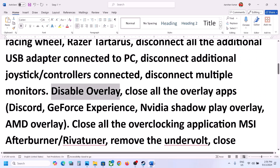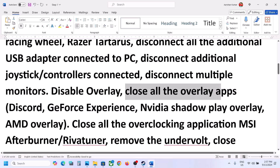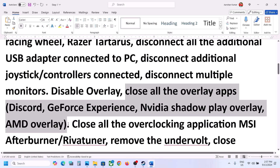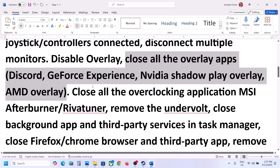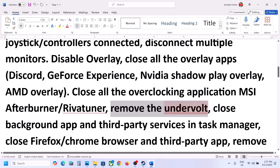Also disable the overlay in Discord — go to Discord settings and turn off the overlay. If you're using GeForce Experience, go to its settings and turn off the in-game overlay. Close all overlay applications, and close all overclocking applications such as MSI Afterburner, EVGA Tuner, or any similar tools. If you have undervolted your computer, remove the undervolt and then launch the game.